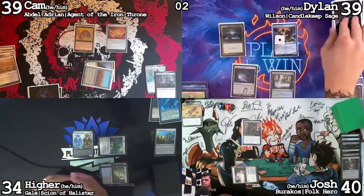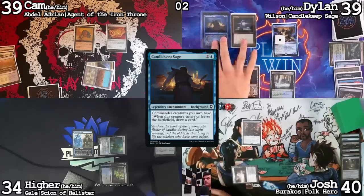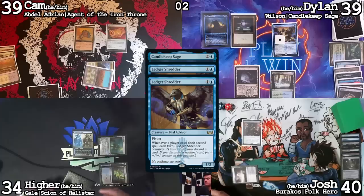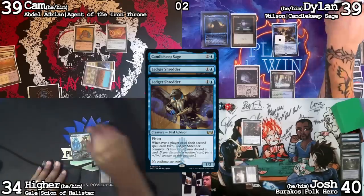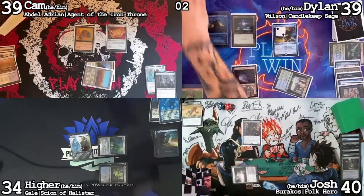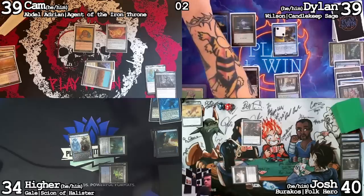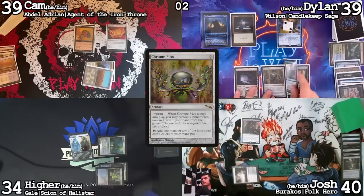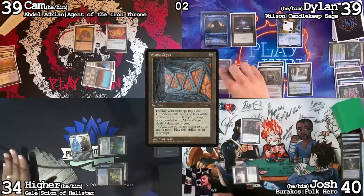Untap, upkeep, draw a card. Cast a Jeweled Lotus, crack it for blue, cast Candlekeep Sage. Ledger Shredder triggers — discard a Dispel, get a counter. Discarding — Flinthorne Elves get a counter. I'll lose a life off Waterlogged Grove. I actually don't have a forest for Utopia Sprawl, so instead let's cast a Chromox, pitching Utopia Sprawl. Cast Mana Crypt. I've got a lot of mana. Floating one and cast Wilson.